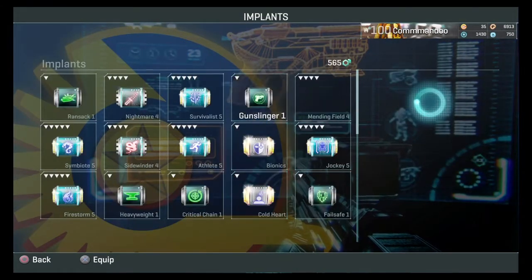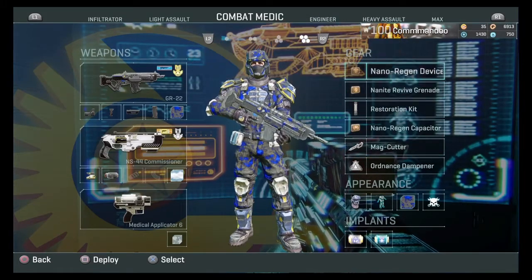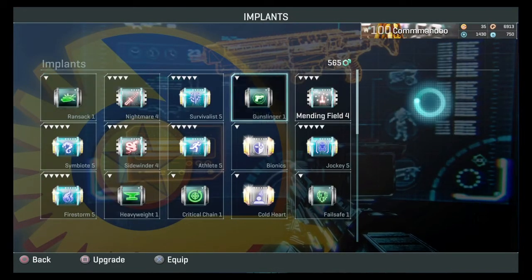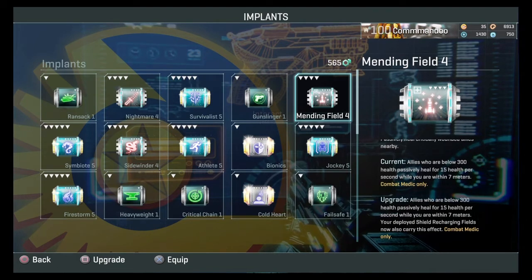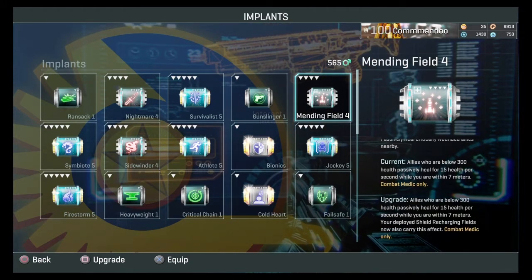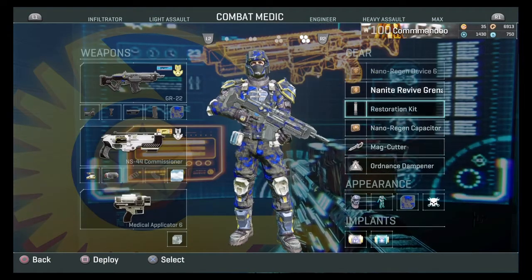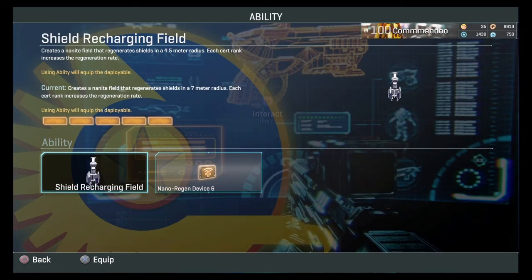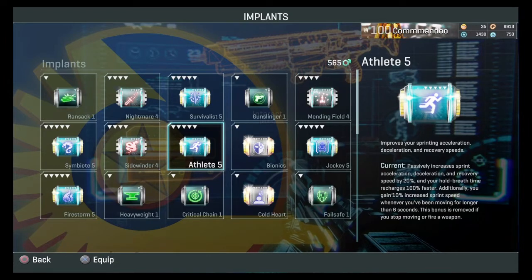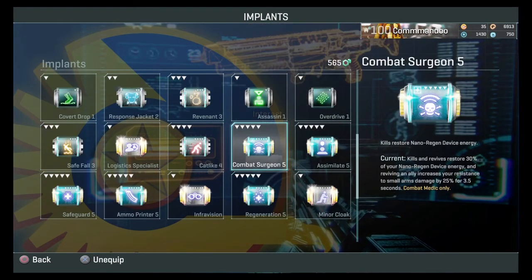Combat medic has a couple of specific implants. Mending field: at max rank it becomes a shield recharging field. Allies within 300 health passively heal for 15 health per second. With the max implant and a shield recharging field placed down, you will also heal people's health. I don't use it that often — I'd use it more for point hold scenarios. Combat surgeon, however, is something you need to get straight away as a medic — it's a go-to.